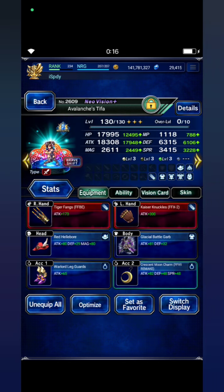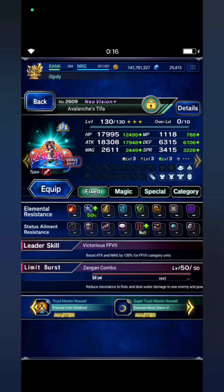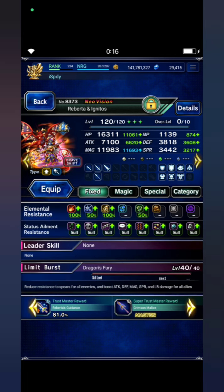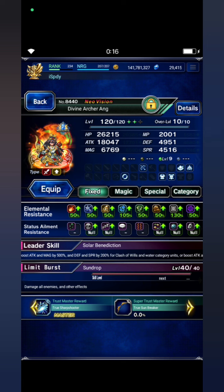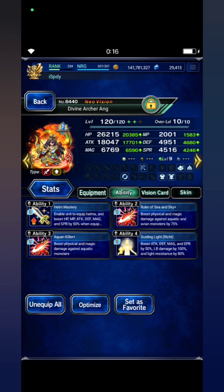I use a free premium vision card for water units. Next, Riberta and Ignitos — you guys can skip her build. For Aang the Archer, this is how I build him: Rune Darin for aquatic killer, and then Ruler of Sea and Sky.